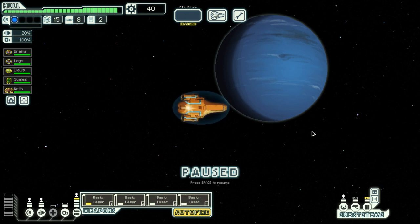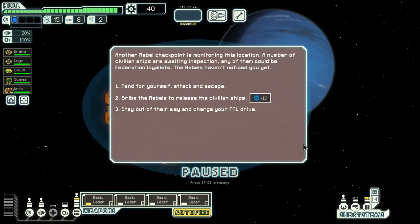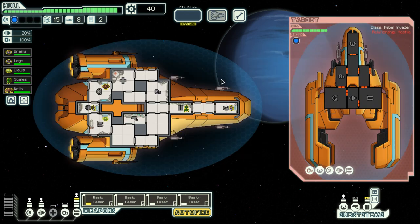I'll go a little bit backwards — I still have some time before I need to run. Another rebel checkpoint is monitoring this location; a number of civilian ships are awaiting inspection — any of them could be Federation loyalists. The rebels haven't noticed me yet. I can attack and escape, bribe them, or stay out of the way and charge my FTL drive. I am too bloodthirsty for that — let us attack and escape.